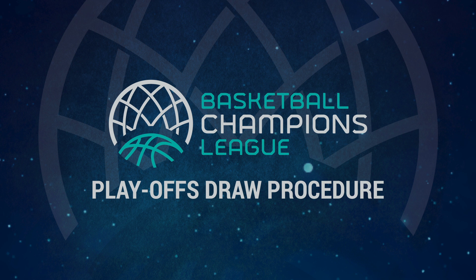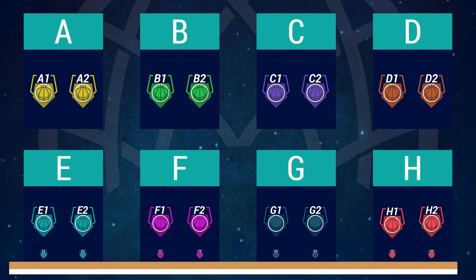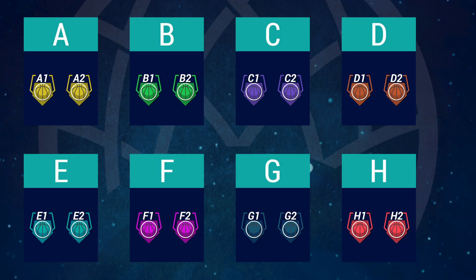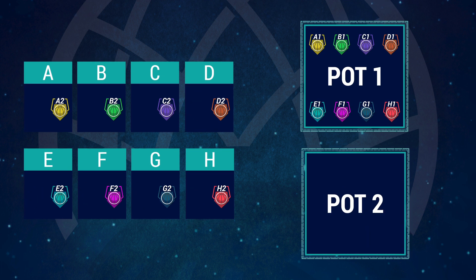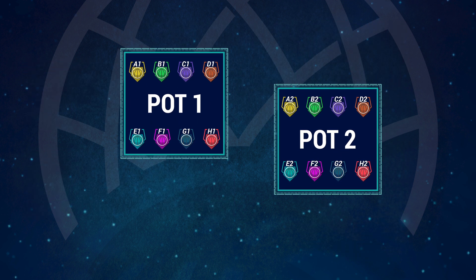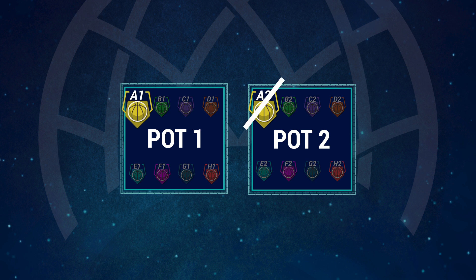Here is how the playoffs draw will work. With the end of the regular season, the top two teams of each group qualify for the playoffs. These 16 teams will be split into two pots: eight first-place teams in pot 1 and eight second-place teams in pot 2. Group protection applies, which means that teams coming from the same group cannot be drawn against each other.